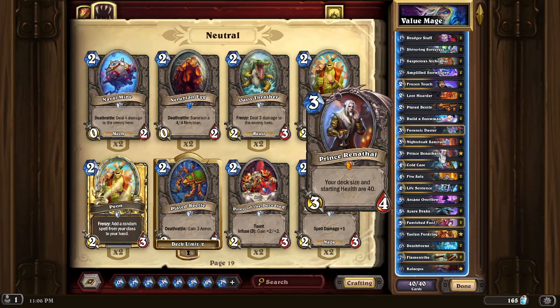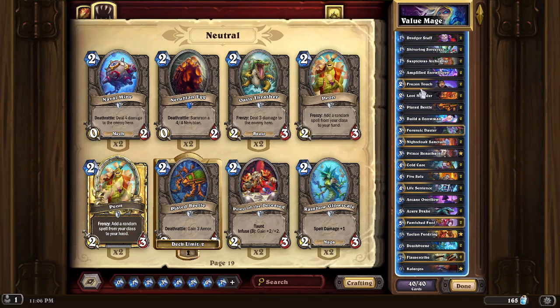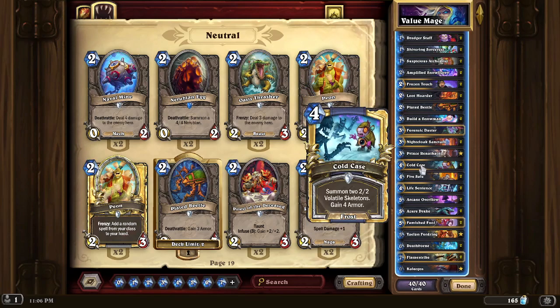We also have Renethal, so our starting health is 40 to give us more time to get full value out of our creatures. It also makes it harder for Aggro to rush us down. We have insurance against that with Plated Beetle and other things like Cold Case, which also really helps shut down Aggro decks.